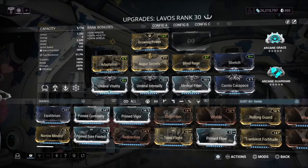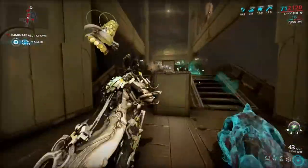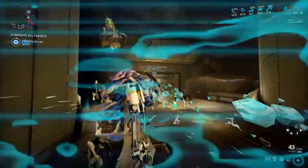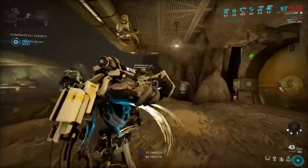We also have Stretch for a bit of range. The reason I went for range instead of duration is I like to spread my abilities over a wider area. Duration on Lavos just increases the duration of status effects, which is useful, but you could swap Carnis Carapace for Prime Continuity if you prefer. Because I'm going for a tanky build with abilities involved, I just went with Carnis Carapace - it depends on your playstyle.